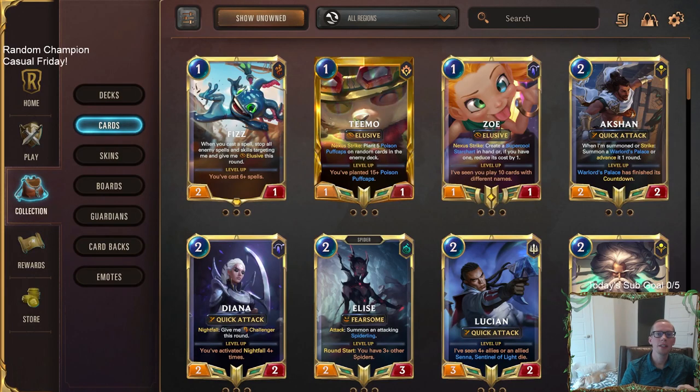Welcome everybody in Twitch chat and on YouTube for our very first ever Random Champion Casual Friday. This is going to be a fun thing to do on casual Fridays where we take four different pairs of champions and make the best deck we can, then play it in Masters rank. We'll use a random number generator to select who the champions are — no re-rolls.